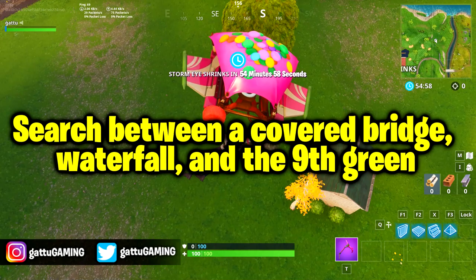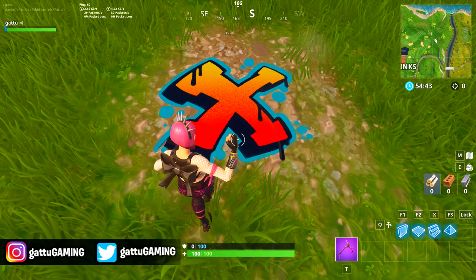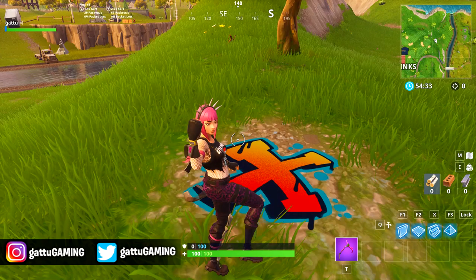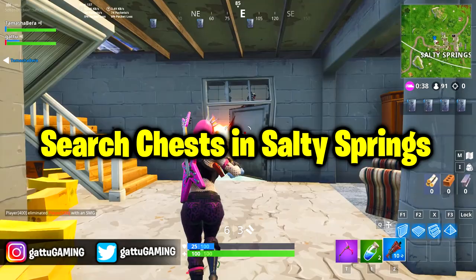The next challenge is finding the Battle Star between a covered bridge, a waterfall, and the ninth green on the golf course. As you can see on screen, the covered bridge is over there, the waterfall is there, and the ninth green is on the golf course. If you look in between all three locations, there's a dirt patch where the Battle Star is going to appear. So go to that dirt patch and you'll be able to get the Battle Star for yourself.